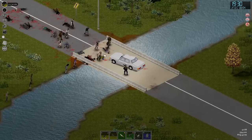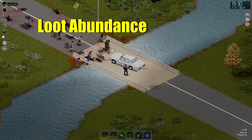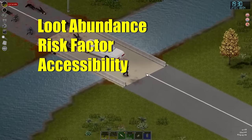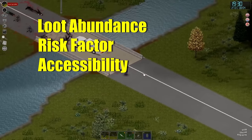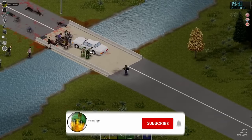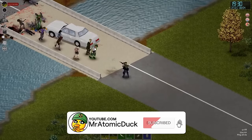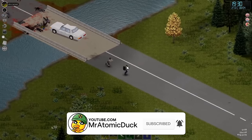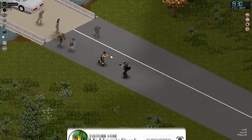I'm going to rate these locations based on three factors: loot abundance, risk factor, and accessibility, all out of a total five points each, one being the worst and five being the best. If you find this video useful and get some locations to check out in your own playthroughs, consider dropping the video a like and subscribing to the channel for more Project Zomboid guides, updates and gameplay.